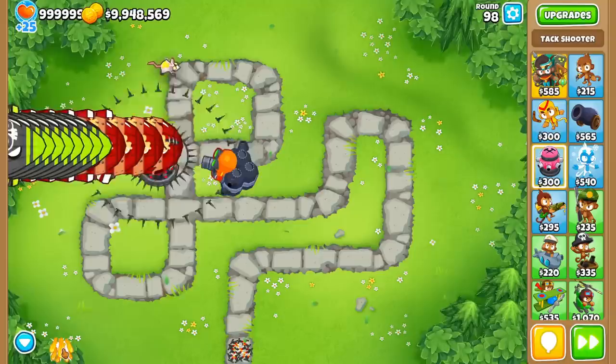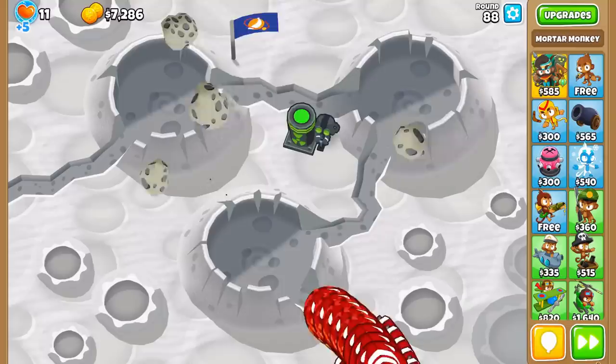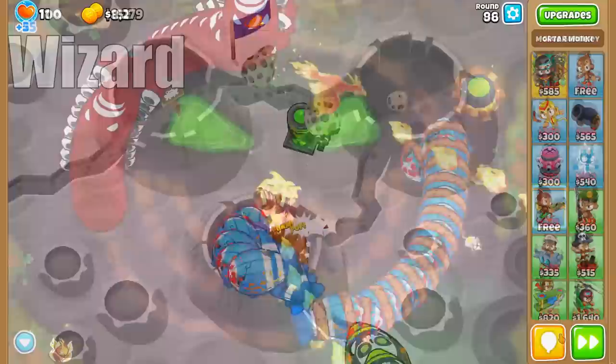And before we get to number one, we have some honorable mentions: the Gluestorm for the extra damage to its ability, the Submarine for its sub-commander and cross-pathing buffs, the Monkey Ace for damage and price buffs to every path, and the Biggest One for more damage, blast radius, and Berserker Brew synergy.